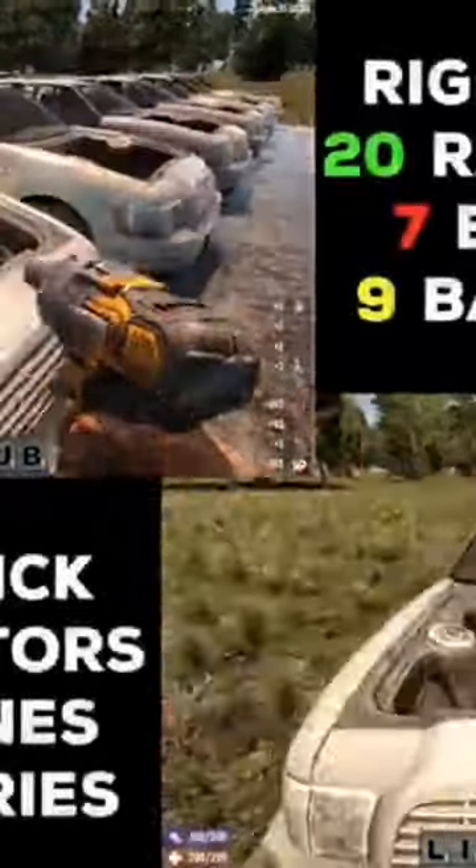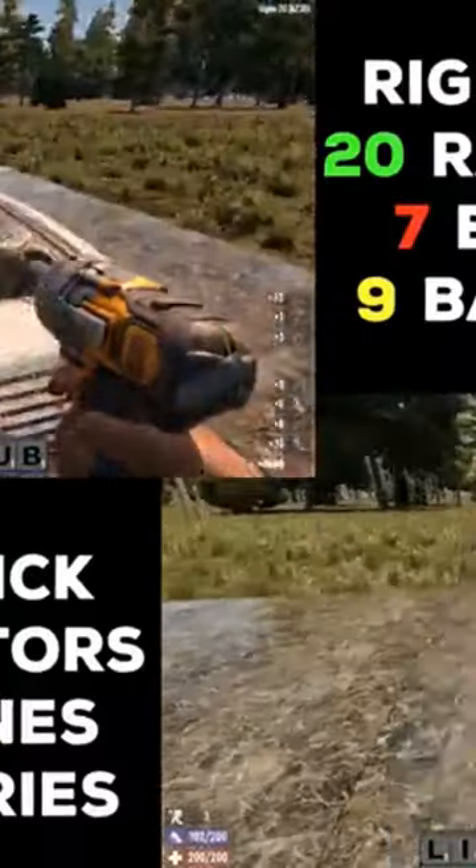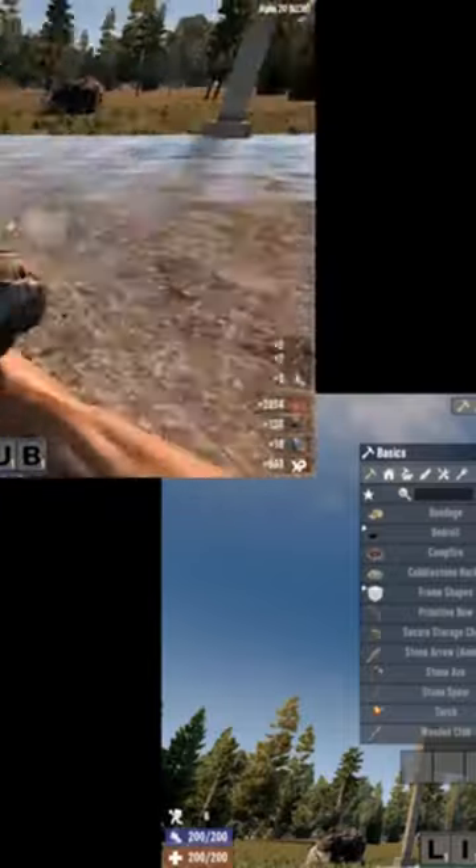There's a little bit of variability due to RNG, or random number generation, but overall these results indicate that there is no disadvantage to resource gain by using the power attack. Power attacks cost more stamina, but do significantly more damage. So harvest like a pro and use the power attack.